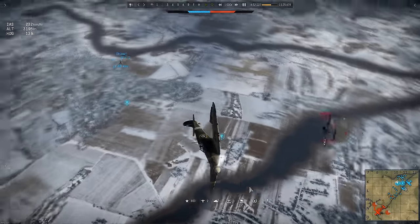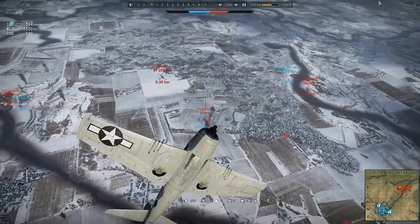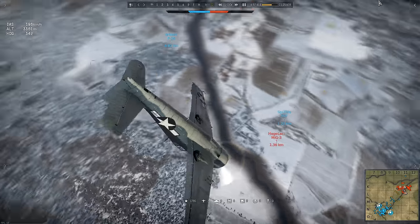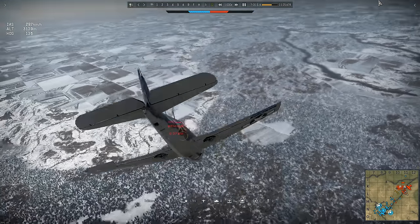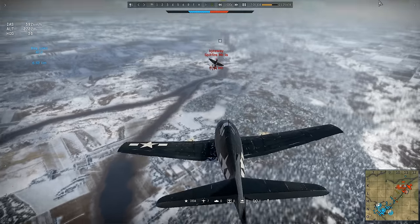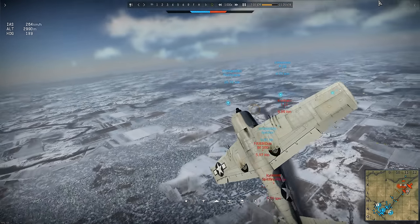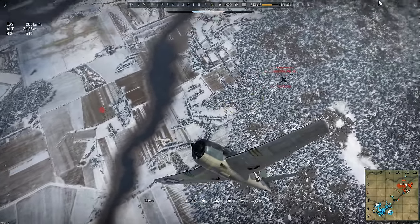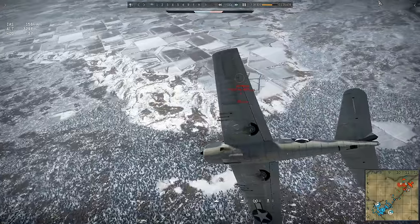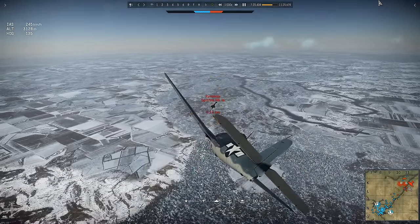Switching back to Trotters' viewpoint, the poor choices made by the Spitfire pilot have presented his plane as a tempting target, and Trotters now focuses on trying to shoot him down. He can see that Snowy doesn't quite have guns on him yet, so he's hoping to kill the Spitfire then turn his attention to the 109. As he continues to dogfight the Spitfire, cannon shells start whistling past his plane — that's Snowy, almost with a firing solution now. The Spitfire, hampered by his landing flaps, is losing more and more speed, finally stalls, and Trotters executes the coup de grâce.